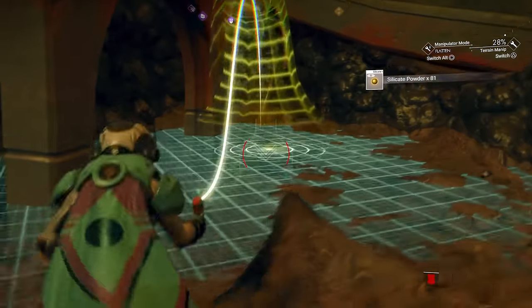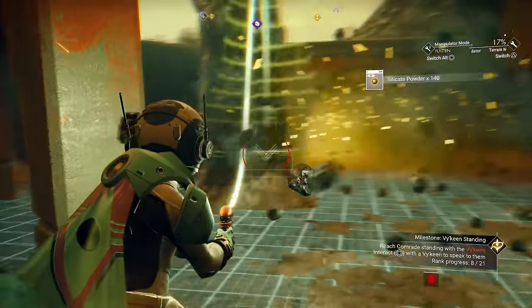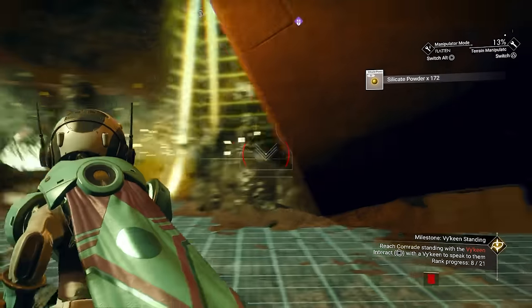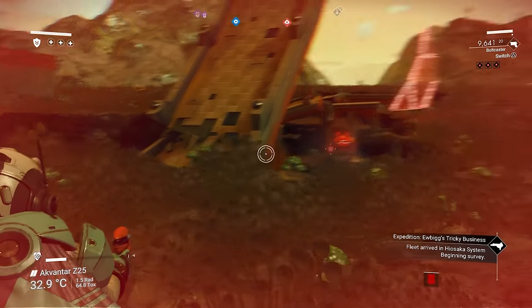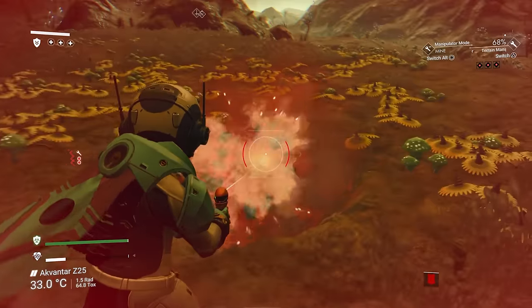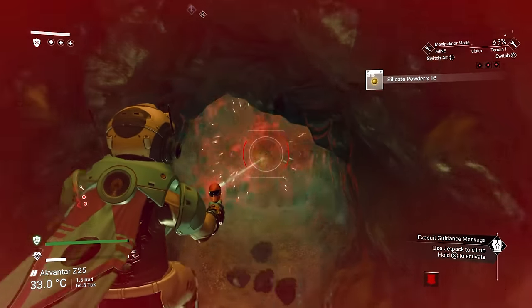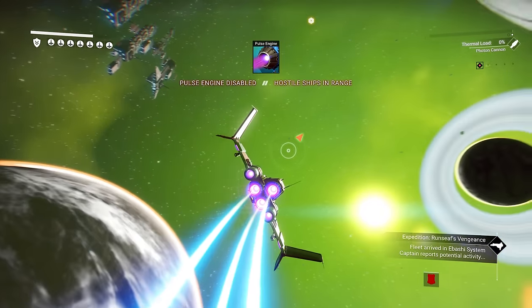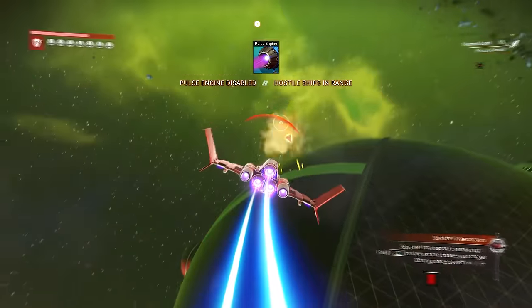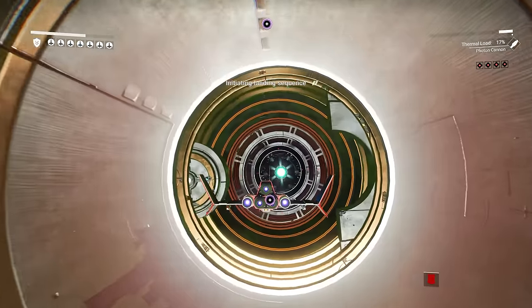Being chased by sentinels is a pretty key part of the gameplay loop, and while it sometimes is good fun, it can also be incredibly annoying, especially earlier on when you're just trying to get through missions and don't have the greatest weapons. If you're fighting them on the ground, you can very easily make your escape by digging a tunnel with your terrain manipulator. Once you've gone deep enough, you'll be able to wait out the timer and carry on, or escape the planet without being chased into space. If things go badly and you end up in a dogfight that's not going your way, you can always call in the anomaly — head in here and the sentinels will be gone by the time you leave.